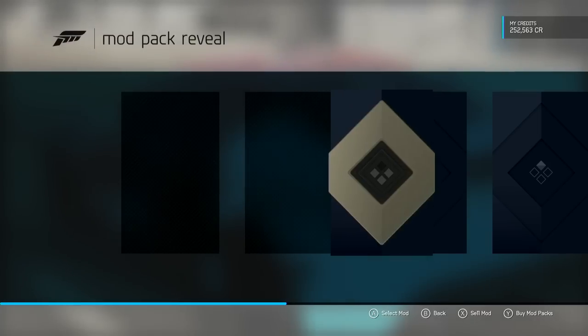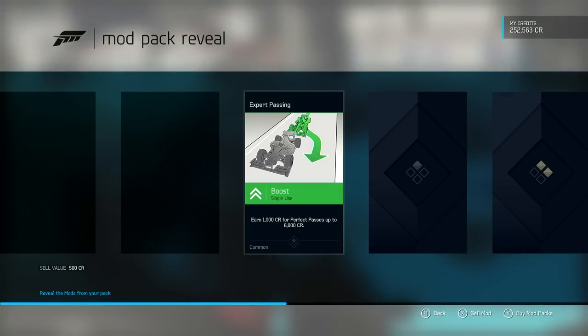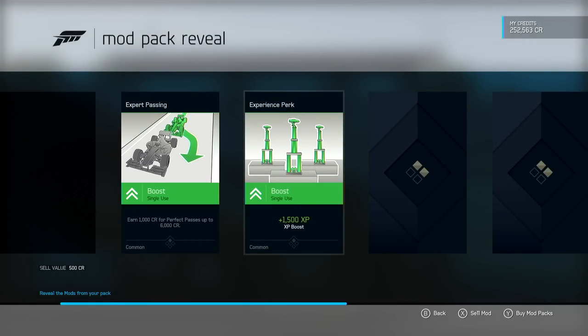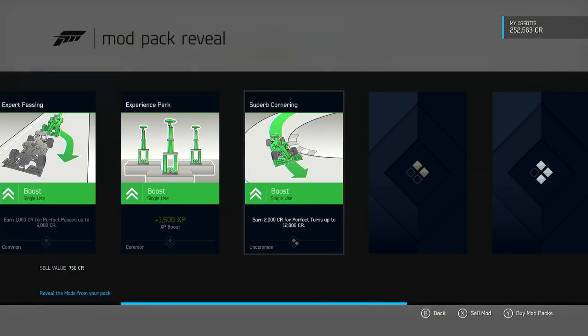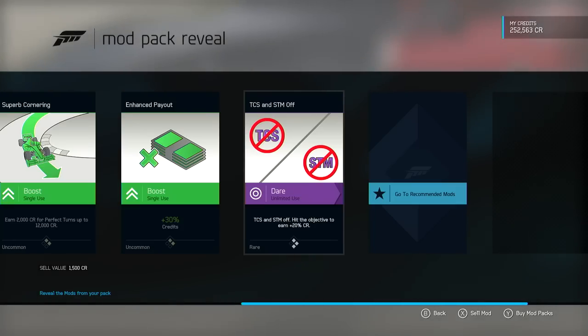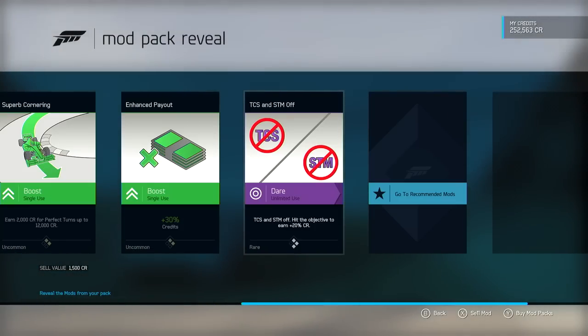Let's just buy a mod pack here and see what we get. I think this whole system is really strange. So here's a boost — you could get potentially 6,000 extra credits for perfect passes if you deploy this card in a race. Extra credits, who cares? Single use. You get an extra 1,500 XP when you use this card in a race. No questions asked. An extra boost to perfect turns — just ways to get more credits. I spent credits to get credits apparently. Here's a dare — some of these will force you into higher difficulty settings or specific situations. Like there's another one that locks you to the hood cam and you'll get an extra 10% credit boost. Like Halo skulls. Sure.